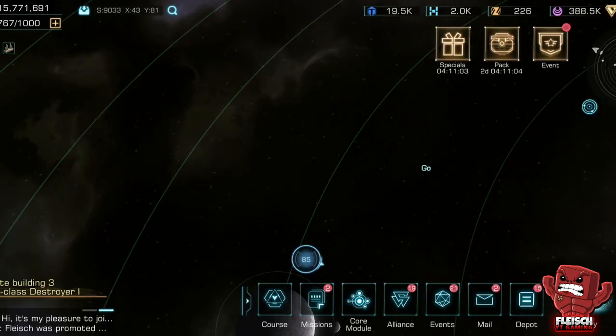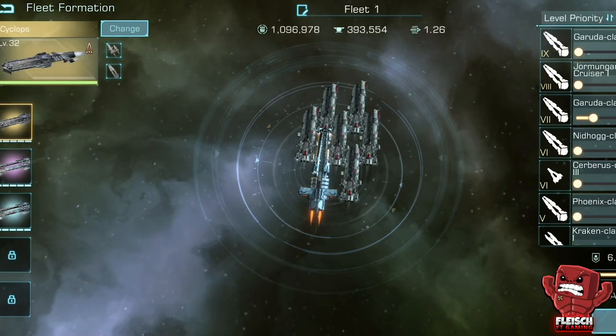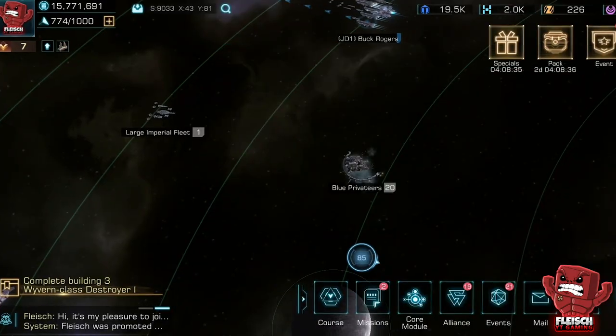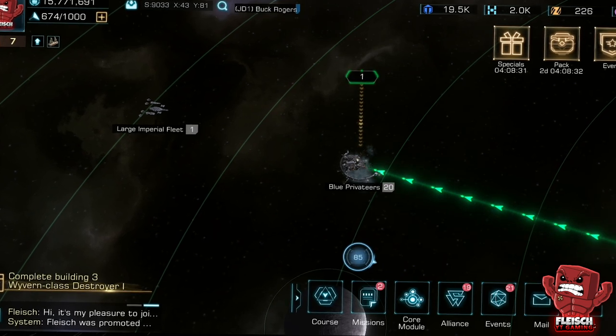In my case we're comparing a level 32 Brontis rank 8 with a level 32 Cyclops rank 5. To get a better view on the fight result we are going to compare the fighting footage with each other. Let's go!